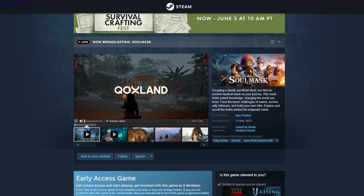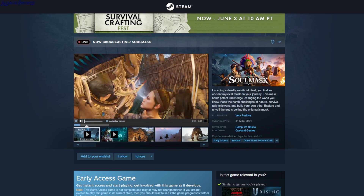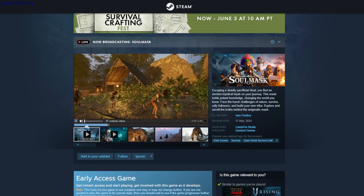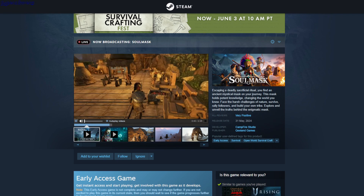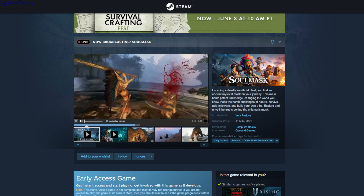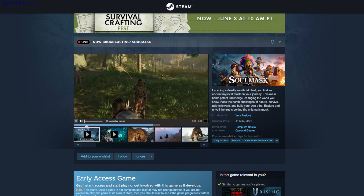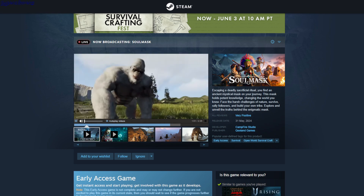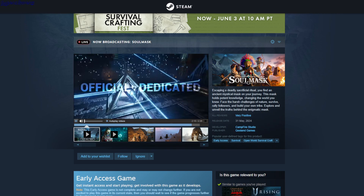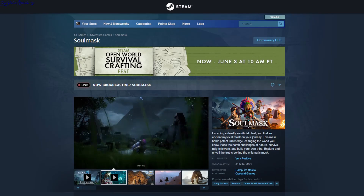Soul Mask — this is a survival open world crafting game. You play a master character and go around collecting resources, or you order NPCs to collect resources for you. You can build a city or village and expand, go around and kill stuff. There are mini bosses, PvE and PvP. This is $26.99.